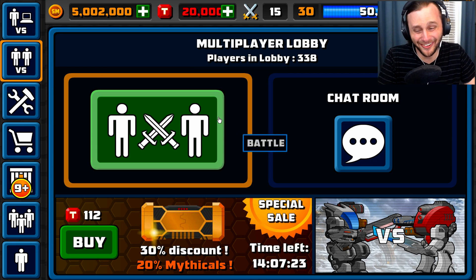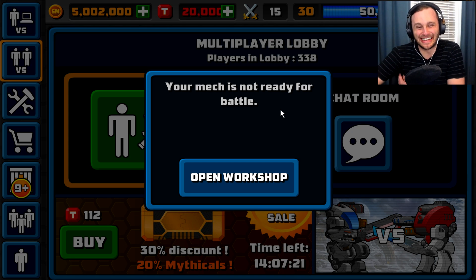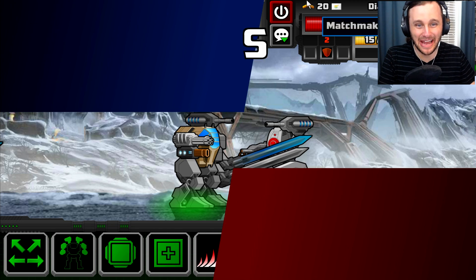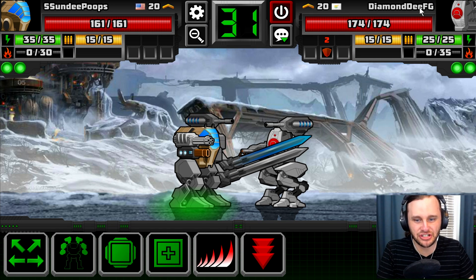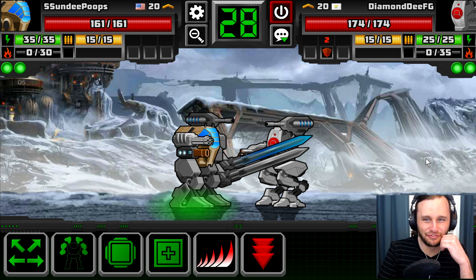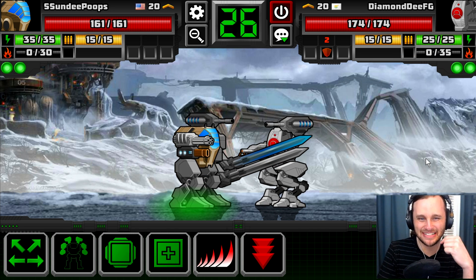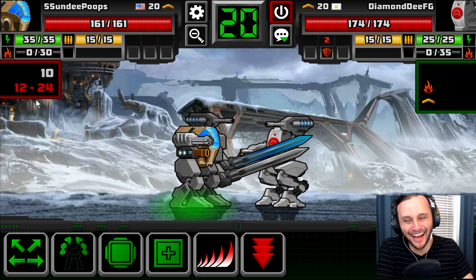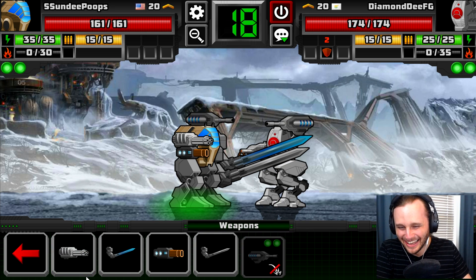Let's hop into the arena. Let's see if we can take somebody out 1v1. Here we go — we're against a dude named Diamond Deef FG. He has a hundred and seventy-four health, but I have a hundred and six. He's got more health than me. Oh, it's my turn. Let's look at my swords. Let's do this — let's strike him with my electric butcher.